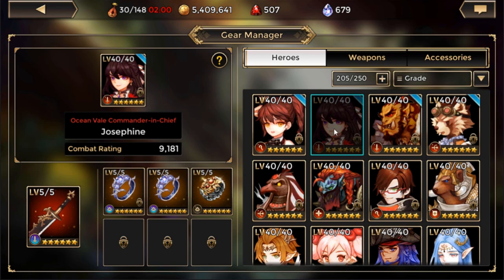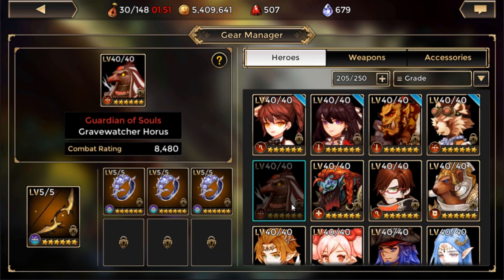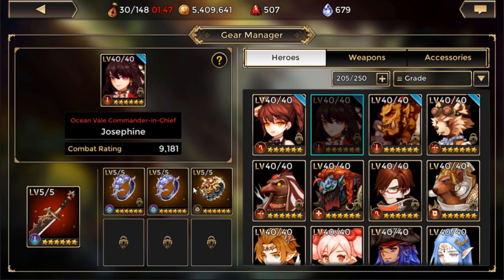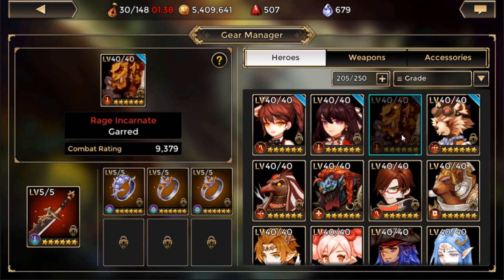As for units you can use her with — anybody, really, as long as they fit the elements. She is definitely a jack of all trades. She can fit with Horus and Garrod. As a leader, she increases physical attack and hit points of all units around her, so it helps having her as lead in heroic content because it keeps your other melee units alive longer.